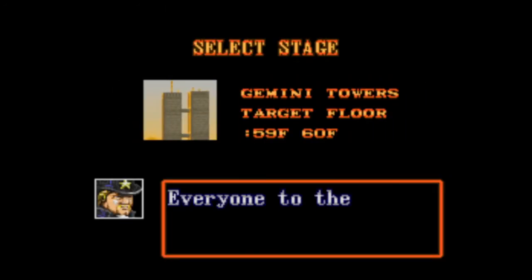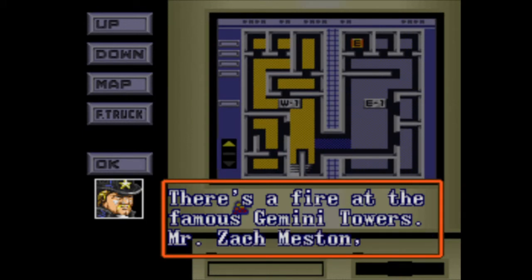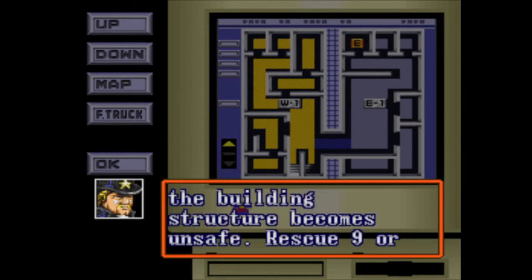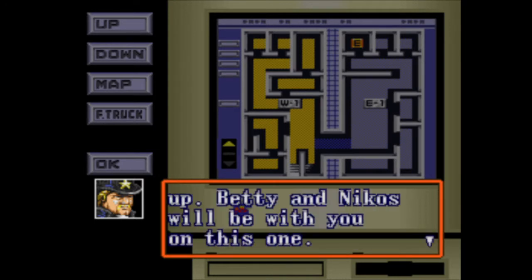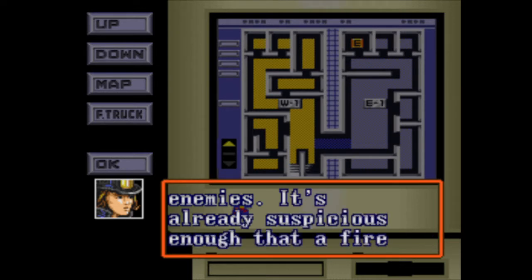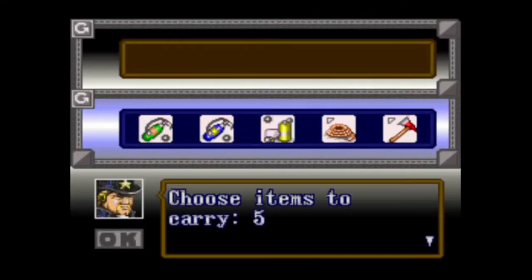Alright, I guess we're going to go to this one now — Gemini Towers? Yeah, totally not like the Twin Towers at all. There's a fire at the famous Gemini Towers. Mr. Zach Miston, oil billionaire and suspected arms dealer, is holding a party in the East Tower. Many of the guests are still trapped in the building. We've got seven minutes before the building structure becomes unsafe. Rescue nine or more guests and escape before the whole building goes up. Betty and Nikos will be with you — I'm sorry, Nikos is not around. Wait, didn't you tell me he died?!